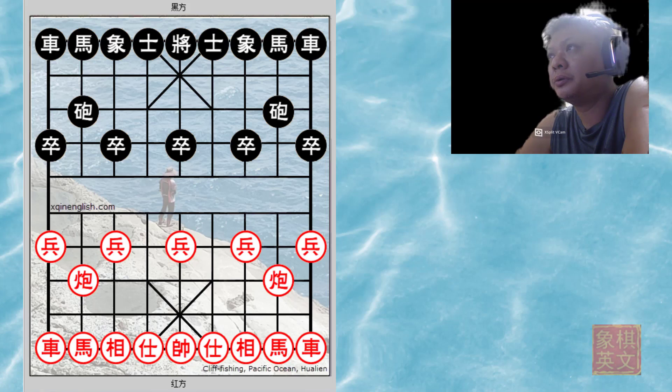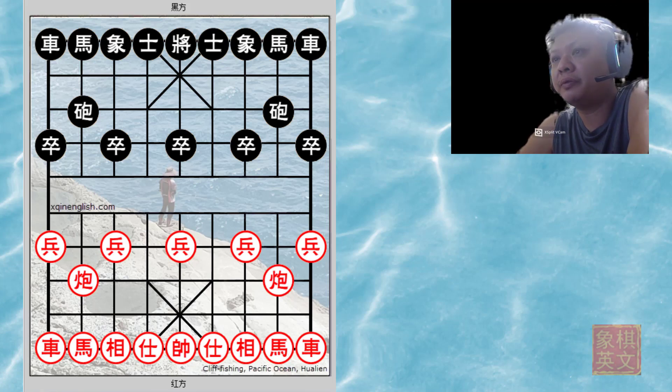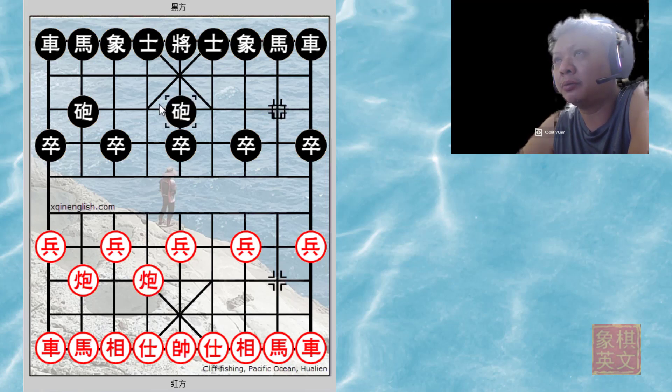Hello everyone and welcome to this week's video tutorial. This is board number 79 from 'Two Base Positions and How to Attack Them.' This board covers the Cross Palace Cannon, and black counters with the left central cannon.